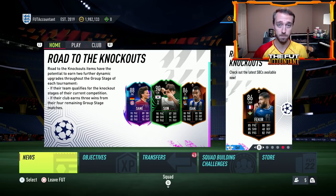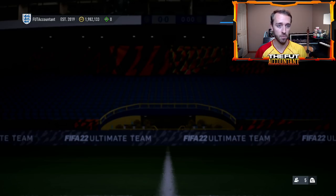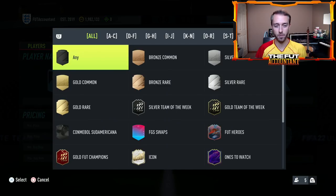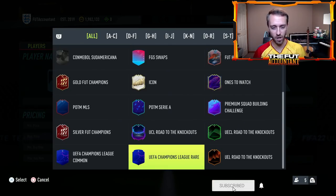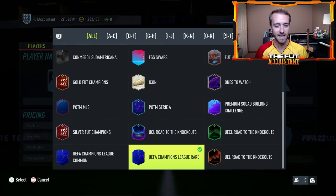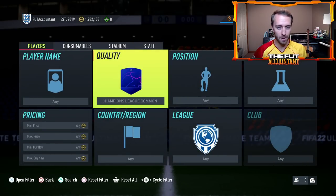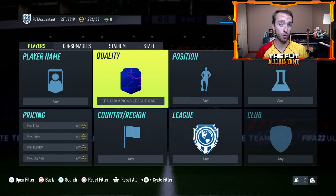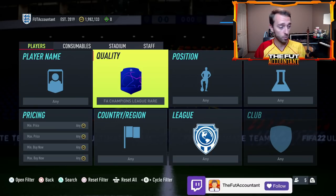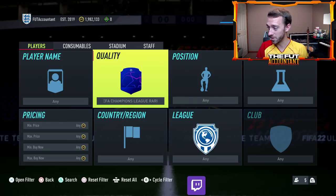First thing is first, I want to talk about these blue cards because I think this is going to have some big time market impact on Tuesday. Basically what it's going to bring is even more supply and more cards on this market that are just like the golds. The UEFA Champions League Rare card design and the UEFA Champions League Common — these are not new, we've had these since FIFA 19 — but with the way the market is this year, I really think these cards are going to drop gold card prices even a little bit more, especially on the top tier, as some people will probably sell their gold versions to go buy these versions right away because they look a little bit cooler.